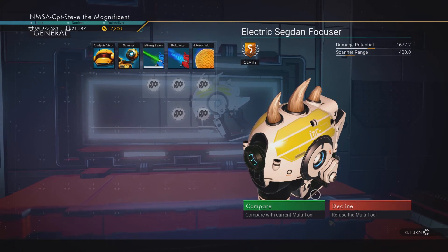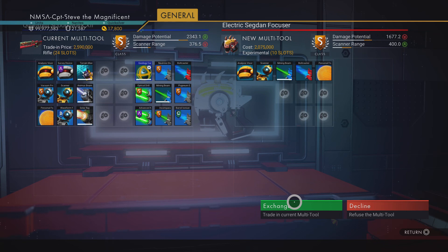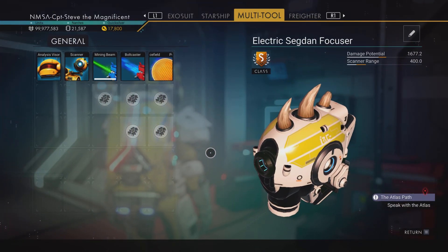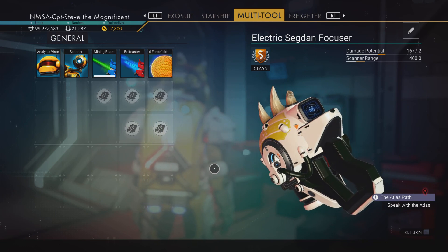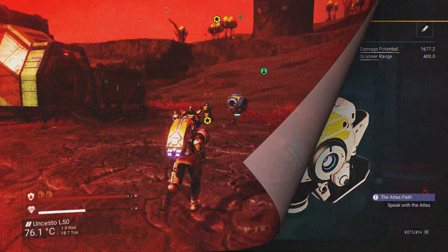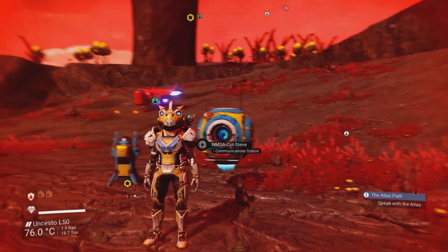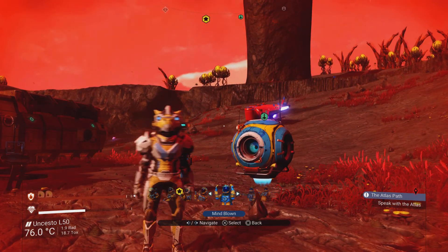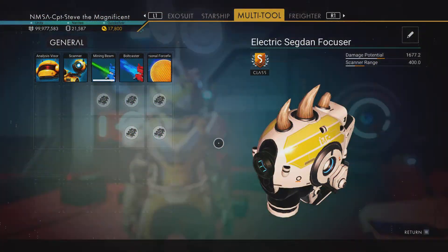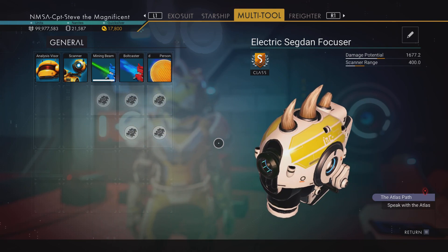And there it is — hello there, multi-tool! The Electric Segdan Focuser! What a cool multi-tool that is. It matches my actual suit uniform and looks more in keeping with the multi-tools I've already got. I'm going to be exchanging my current multi-tool — that rifle with the tusks on the side. Some of you may have liked that more so I'll give you coordinates for it too. The Electric Segdan Focuser has decent damage potential and good scanner range — better than my rifle actually. I just need to upgrade all the slots. Shout out and credit to Austintacious over on Reddit for this lovely find — you're mind-blowing, double thumbs up!